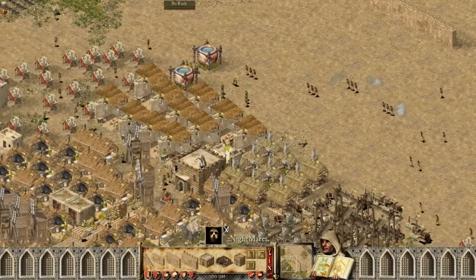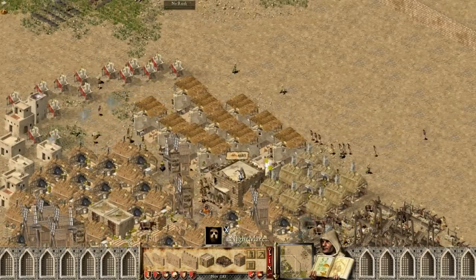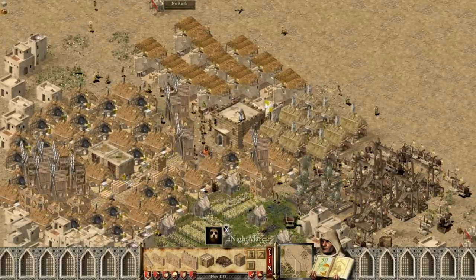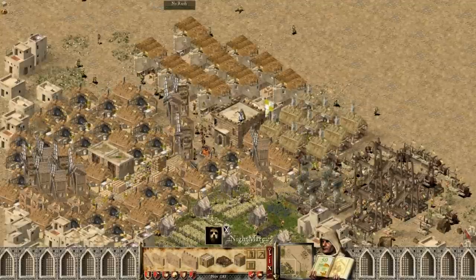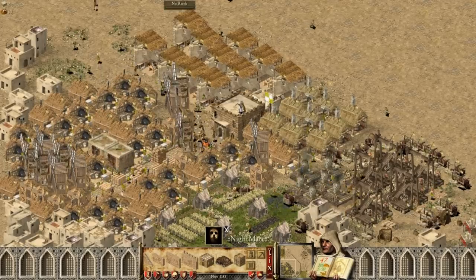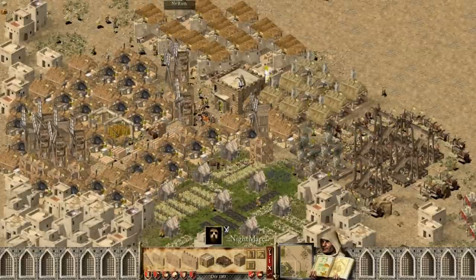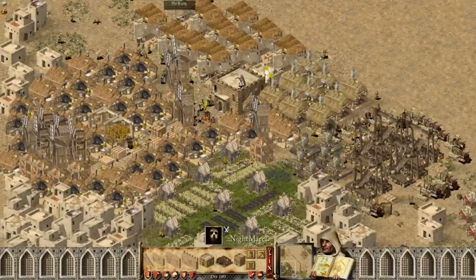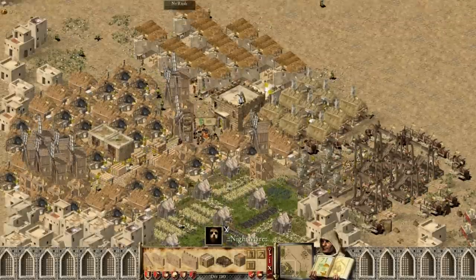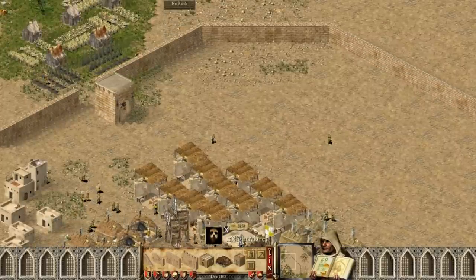I'm destroying the water pots and sleeping the woodcutters because I'm switching to a bread eco. With bread eco I don't need boots constantly — I don't need to frequently buy boots, so I save gold. I just need wheat farms to produce wheat automatically and then sell the bread. Right now I'm running low on flour so I'm going to delete some bakeries to keep production balanced.